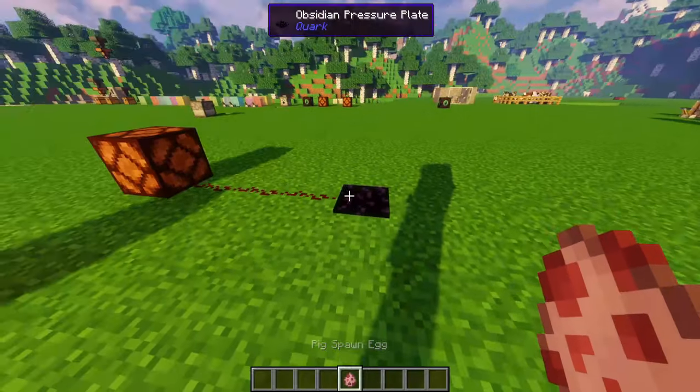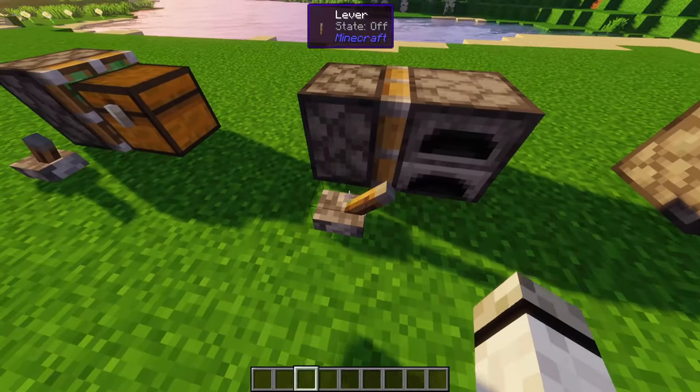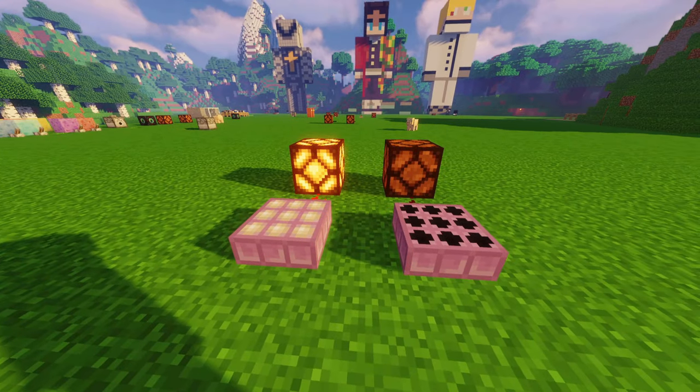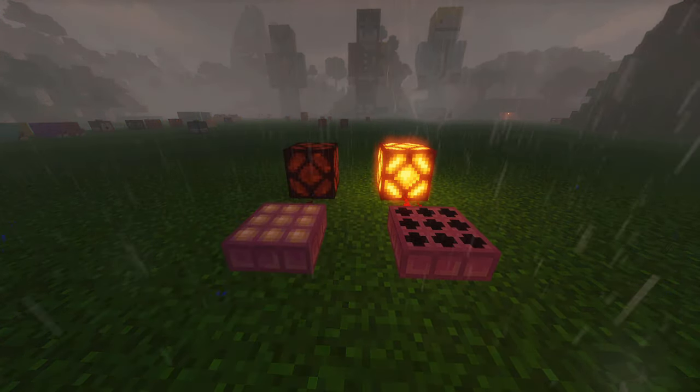Obsidian pressure plate: can only be activated by a player. Pistons can now move tile entities like chests or furnaces even if they have contents — they can't move spawners though. Weather sensor: emits a signal when weather is clear or rainy. Right-click to invert it so it only emits a signal when it rains or thunders.